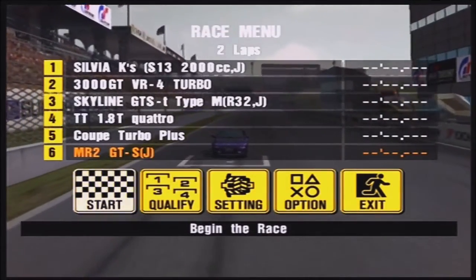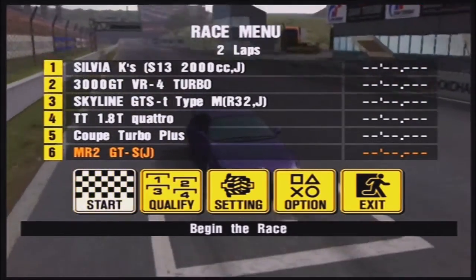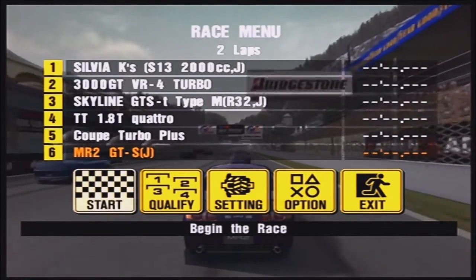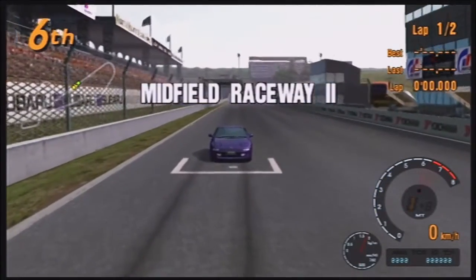We are on the grid of our first race and apparently I was right to put the turbocharger in this car, because there's a 3000GT VR4 Turbo in this race. There's also a Silvia — which apparently comes with a turbocharger — a Skyline GTS, an Audi TT, and a Fiat Coupe, which I probably should have gone with actually because the Fiat Coupe is fun.